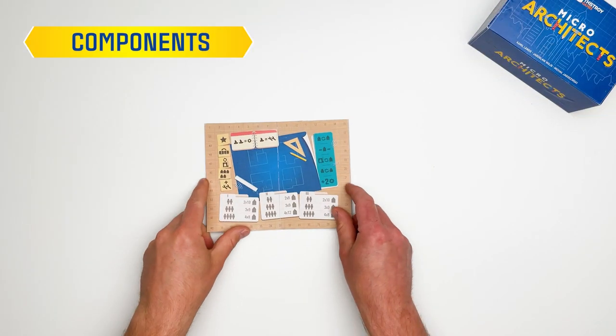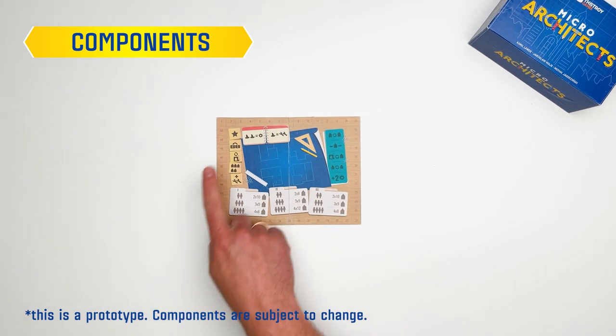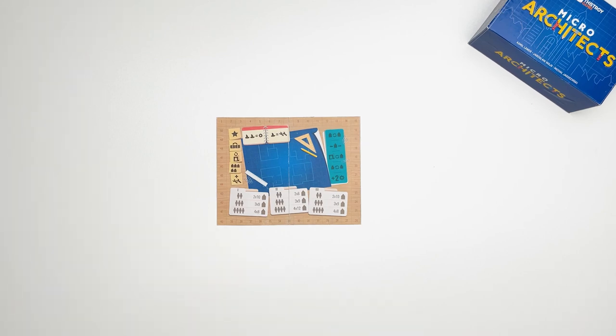What you'll find in the box is the Architects Board, the main hub for the game, containing the scoring track, different actions players can perform, a round summary and a setup summary for each round.